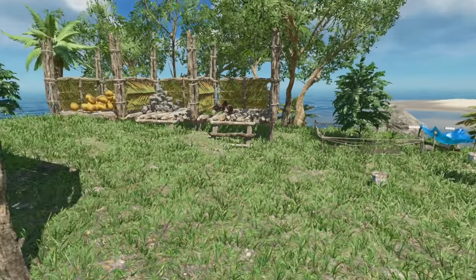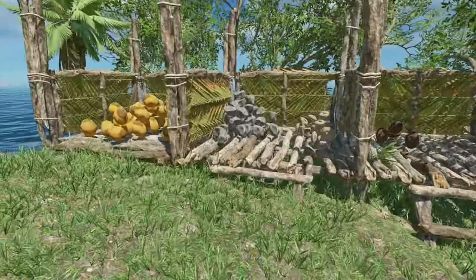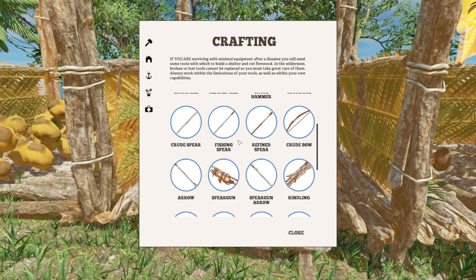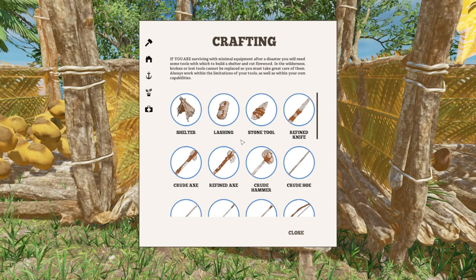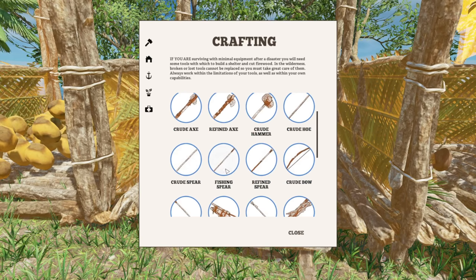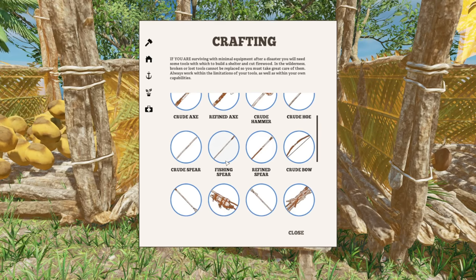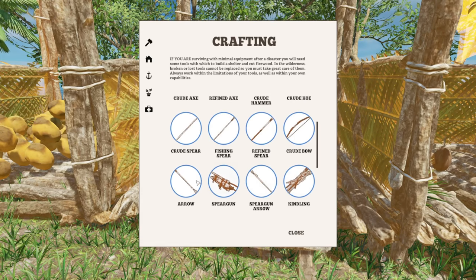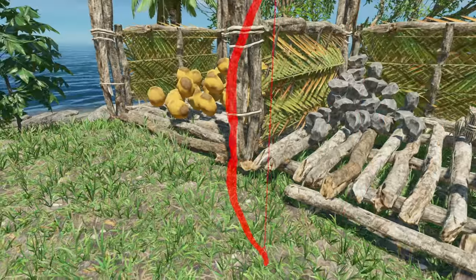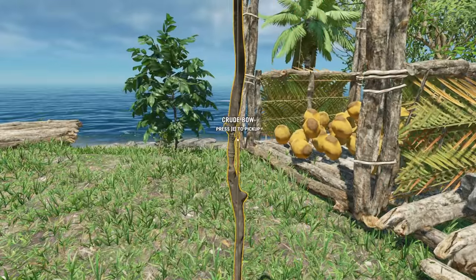Before we get started with the actual hunting, let's make sure that we are prepared. We're going to start off with building ourselves a bow. There have been some changes to the crafting menu - we now have a refined knife, a crude spear, a refined spear, a fishing spear, crude bow, arrow for the crude bow, spear gun, and a spear gun arrow. We're going to start with making a crude bow. You need just a stick and a lashing - very straightforward. We'll go ahead and craft that.